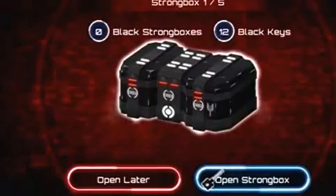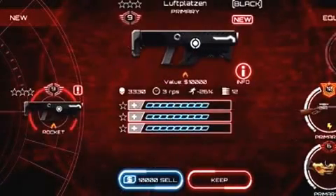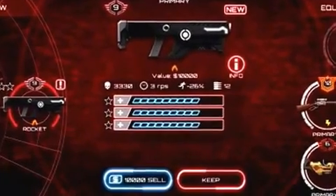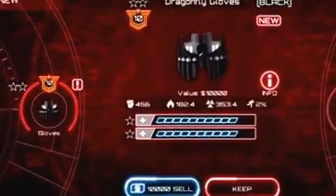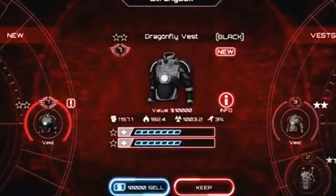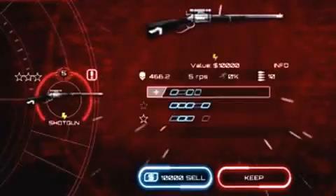Alright, let's see what we get. What I'm looking for is a red shot or a black shot field — that's the one I'm looking for the most. Anything else is pretty good though.